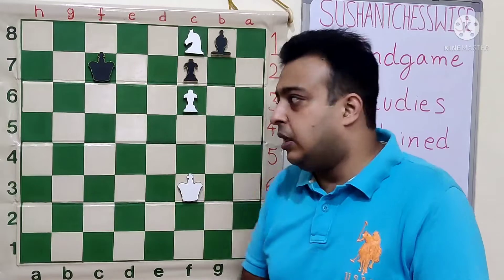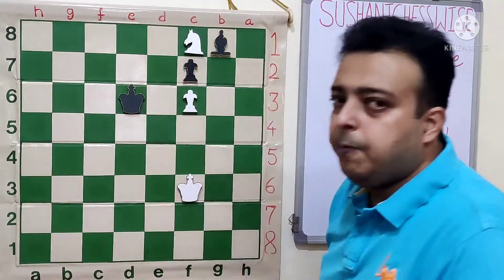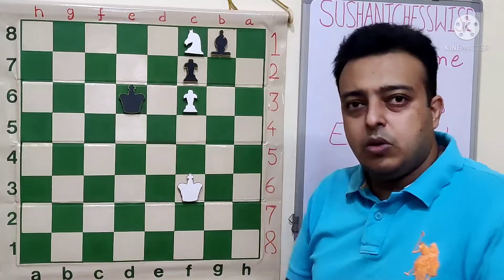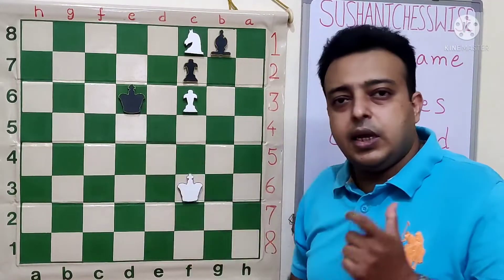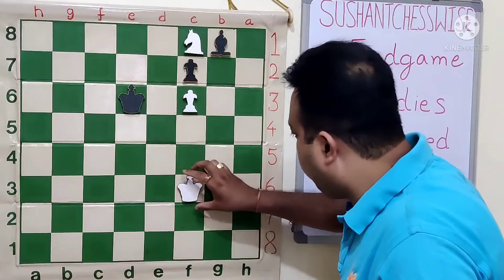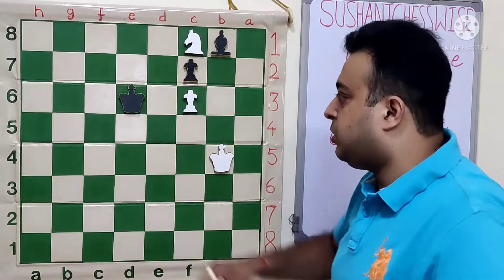But there are some hurdles still. After the move Kd6, white has to find the only move to be able to win the game. Because when the white king reaches g5, we should not allow Ke5 — that is very important. So white goes with the move Kg4, trying to get the distant opposition.